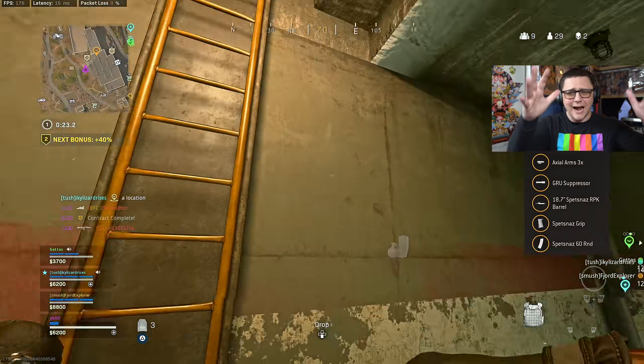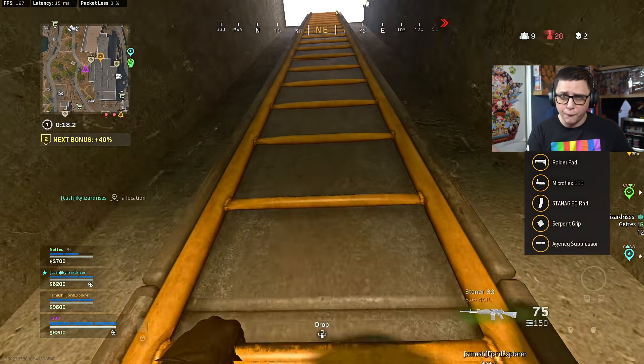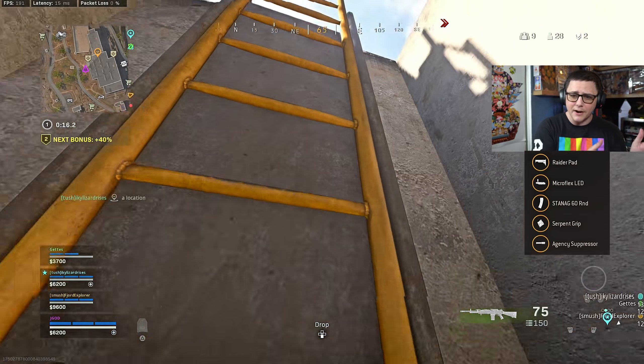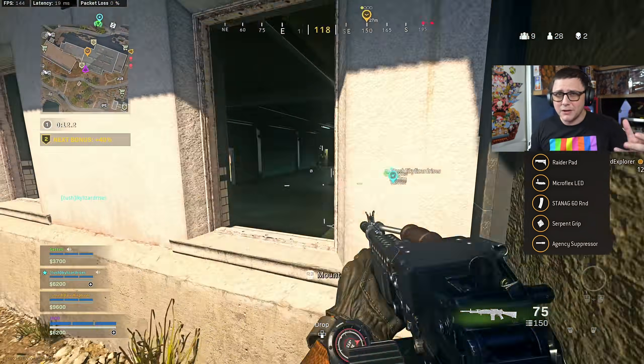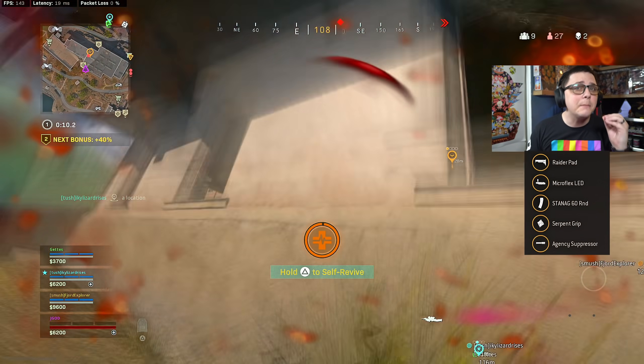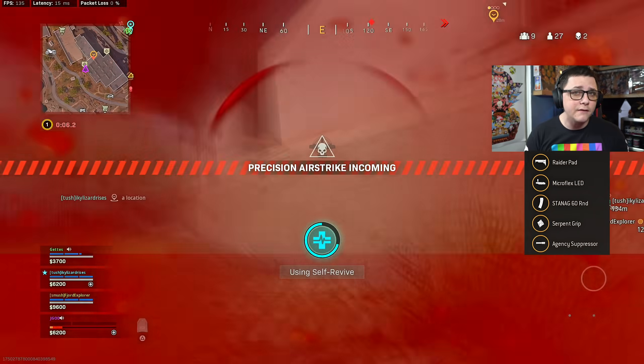When it comes to the XM4, I prefer an optic because the iron sights tend to wobble a little too much. I'm using the Agency suppressor, 60 round mag — you can go 40 or 45 round if you want a little better aim-down-sight — Serpent grip because I don't want to hurt the sprint-to-fire too much, Raider pad, and then the Micro Flex LED.